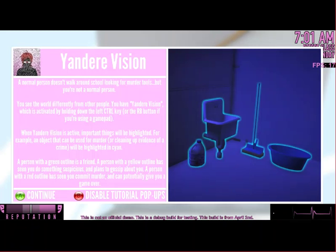When activated... oh wait, it doesn't give you powers like jumping up high buildings and running really fast. When activated by holding the left control key, or the RB button if you're using a gamepad, Yandere Vision highlights important things. For example, an object that can be used for murder or to clean up evidence of a crime will be highlighted — I can't read it, the screen's a little too small. I think it says 'clay'? I have no clue. A person with a green outline is a friend.